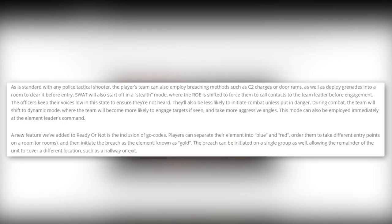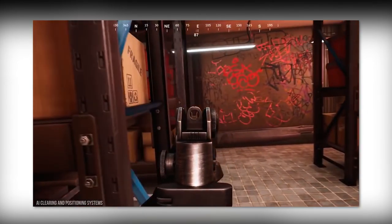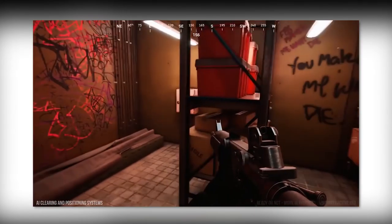A new feature added to Ready or Not is the inclusion of GO codes. Players can separate their element into blue and red, order them to take different entry points on a room or rooms, and then initiate the breach as the element known as gold. The breach can be initiated on a single group as well, allowing the remainder of the unit to cover a different location such as a hallway or exit. This game looks so good.